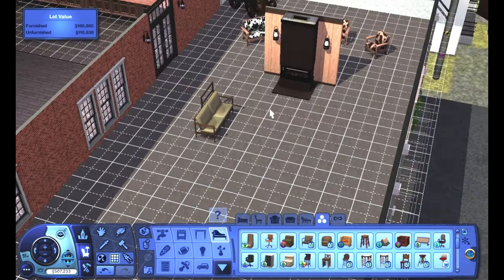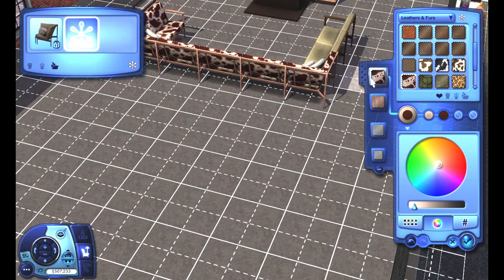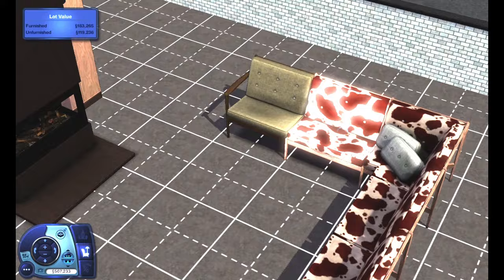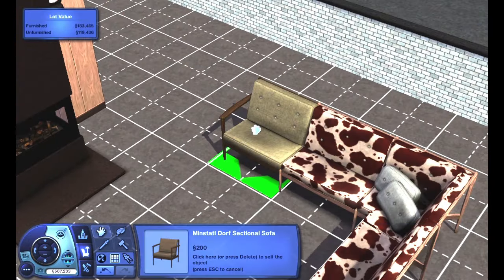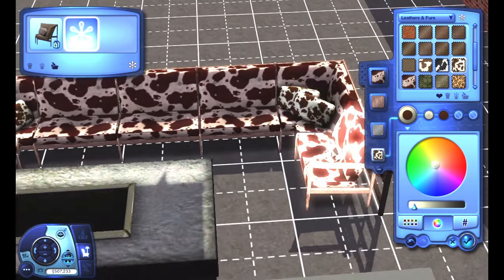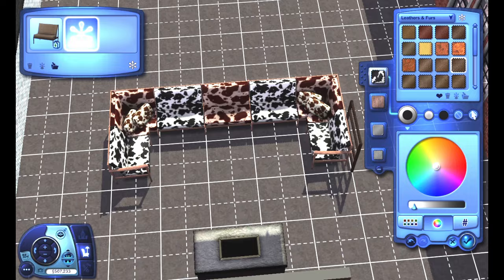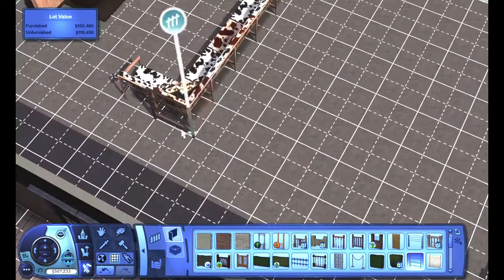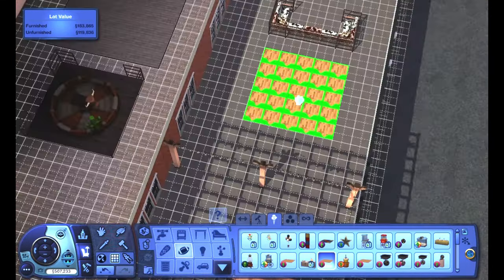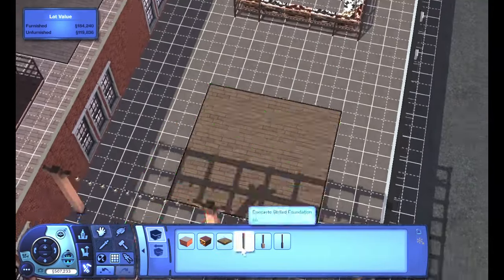Another thing I should probably edit in as well is adding in more cacti motifs. I know that there's some cactus plants that came with the Lucky Palms world and some plant objects that use cacti as well. That's certainly something I need to revisit and redo — because even though there's a huge cactus in the middle of the bull riding station, and the Western backdrops also use some cacti plants, it's something I failed to build upon as a motif throughout this build. I'll look into adding those in when I get around to filming the edit episode for the slot.